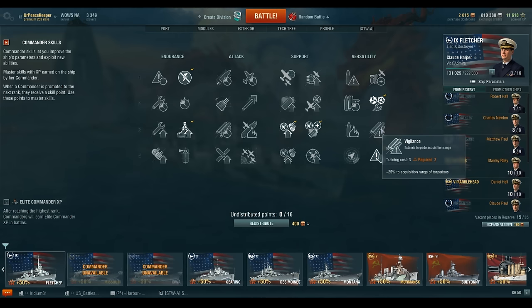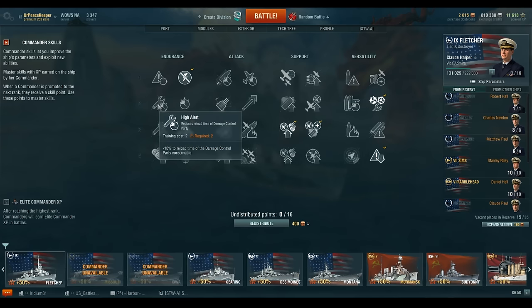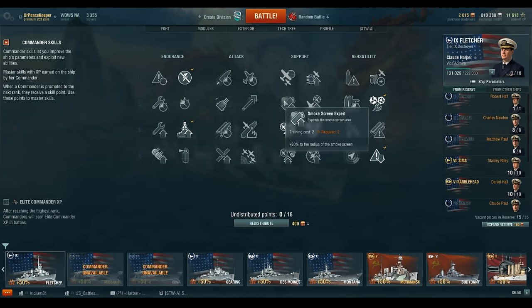From there, I would choose either Smokescreen Expert or High Alert as my last two skills. Smokescreen Expert increases the radius of your smoke by 20%, and High Alert brings your damage control party consumable up 10% quicker - so you get your ability to repair or fix incapacitated modules faster, which is handy in a knife fight. If he takes out your torpedo tubes right before you launch them, or starts you on fire, you don't have to wait nearly as long to put that fire out. High Alert is a good choice; Smokescreen Expert has its advantages too, depending on your play style.